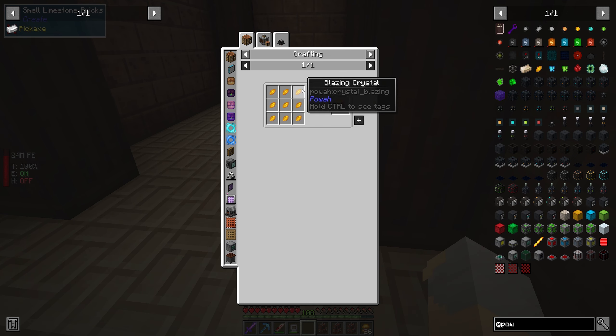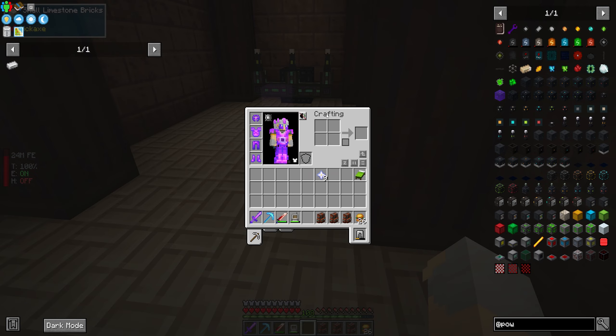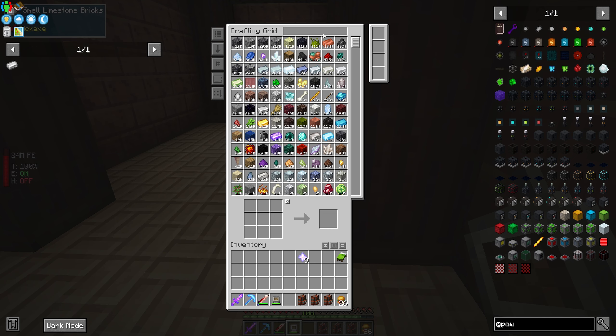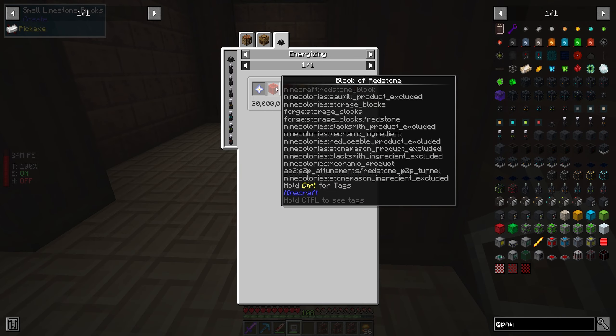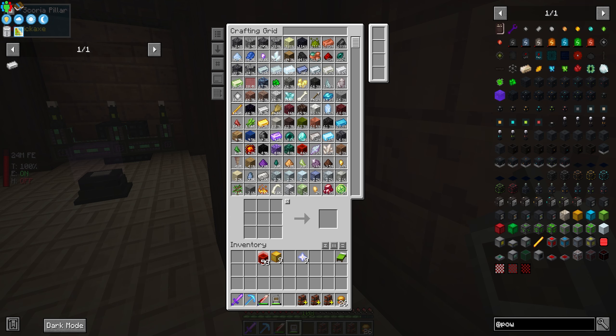You can either make it by doing a bunch of these blazing crystals and turning them into the block, or this way is going to be way faster. To do this, we're going to need nine — because we've got to do this recipe nine times and it calls for one each. And then we just need some blocks of redstone — that part's super easy. We'll need 18 blocks of redstone, and then we need our Nether Stars.